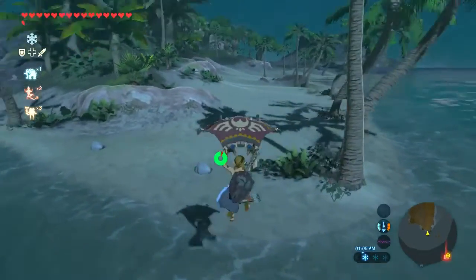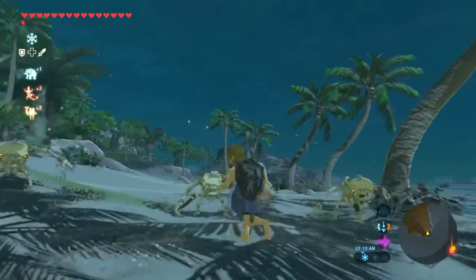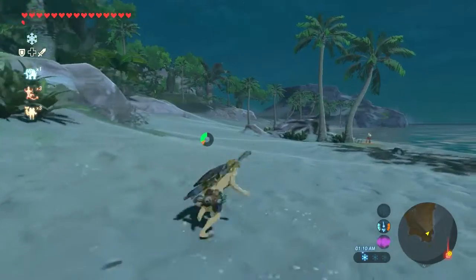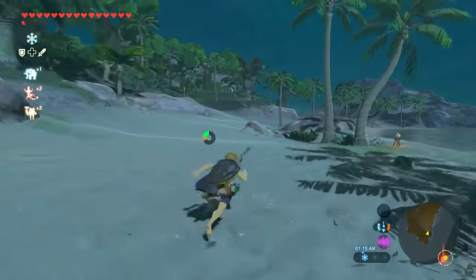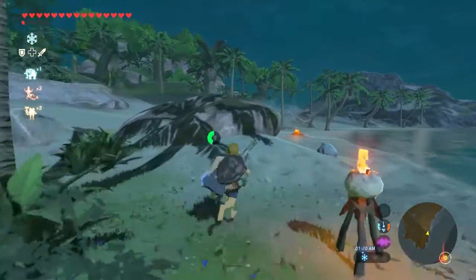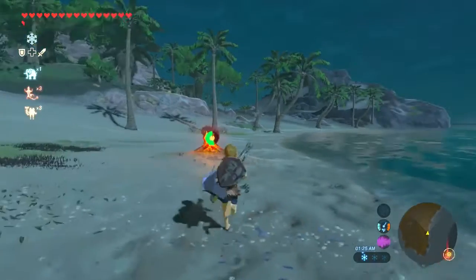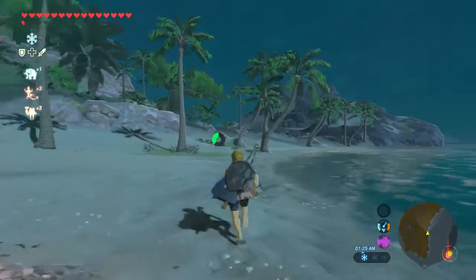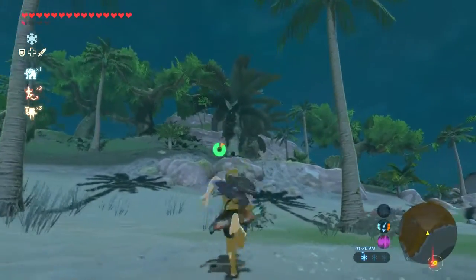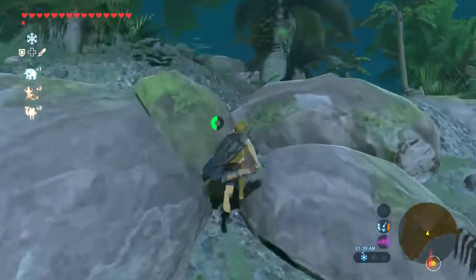This guy gets rid of everything from me. Don't you dare pull that bow and arrow on me. We're going to try and go for the second one next — I think it's up there on top of that hill. We're going to save the last one further — like a mini boss.